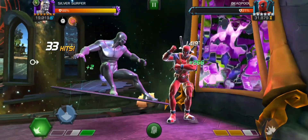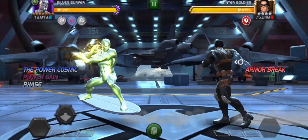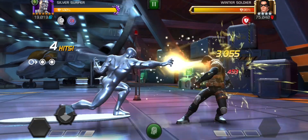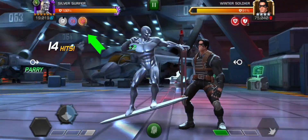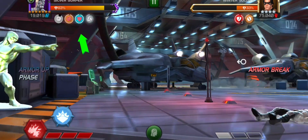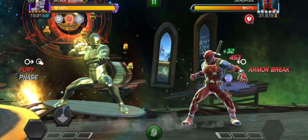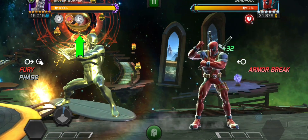Each time he creates a rotating buff that does not already exist, he refreshes all active buffs. His combat power rate buff increases his combat power rate by 15 for 15 seconds. His fury buff increases attack rating by a certain amount for 24 seconds. The armor up buff increases armor rating by a certain amount for 24 seconds.